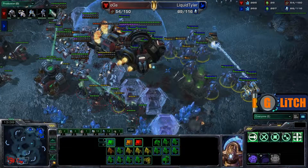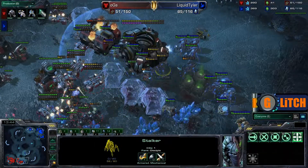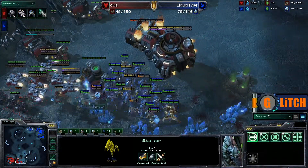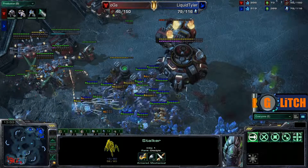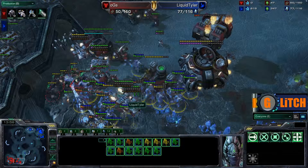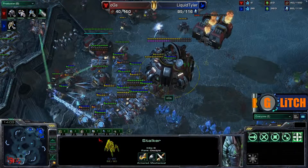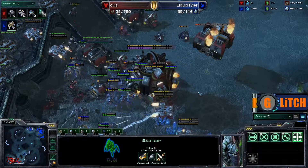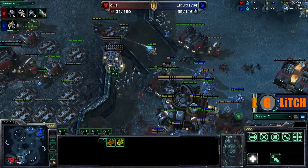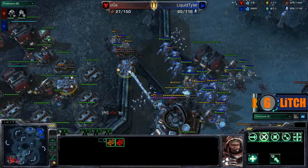Very nice Force Fields still going down for OGS Ensnare, but just a lot of forces falling very, very fast to Liquid Tyler's excellent Force Field placement. Liquid Tyler is doing massive amounts of damage and looks like he is going to be able to break the front of OGS Ensnare. Ensnare is trying to macro up some more Marauders and kite as best as he can. All the Sentries have gone down, so no more Force Fields are coming. This is just so many Stalkers — and yeah, it looks like this is going to be GG for OGS Ensnare. His forces are gone, and there is the GG from OGS Ensnare.